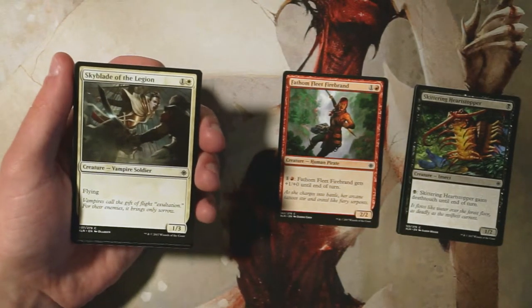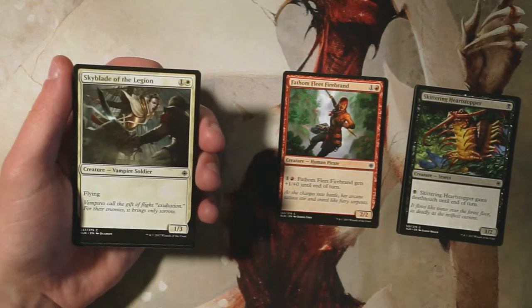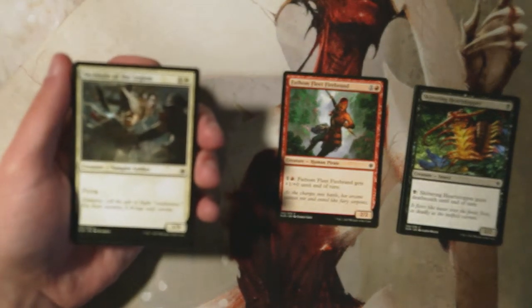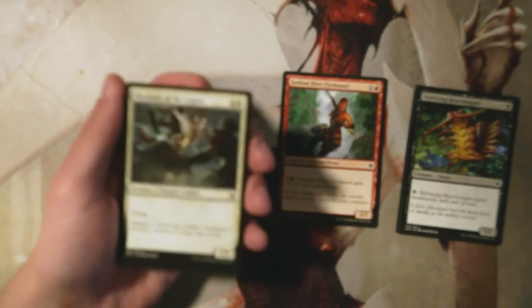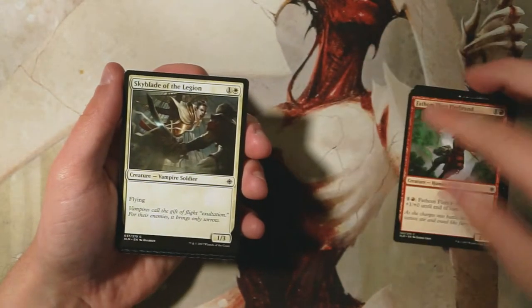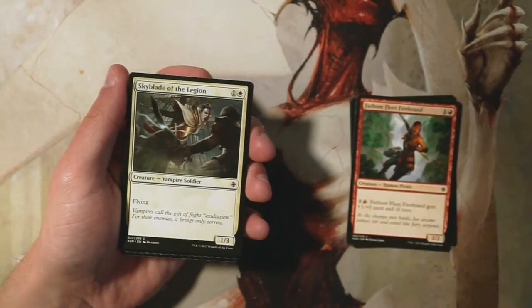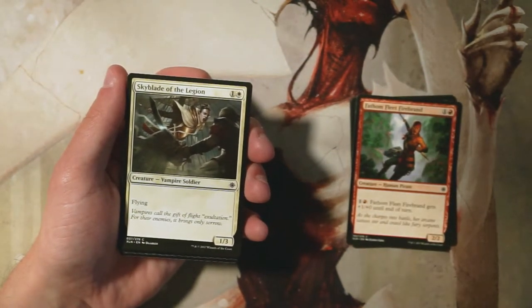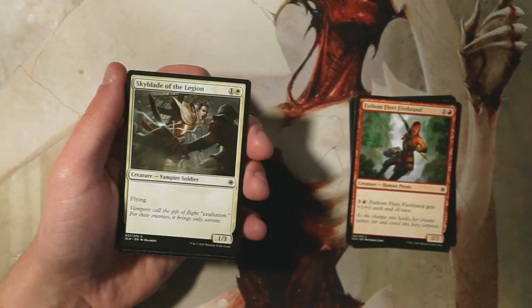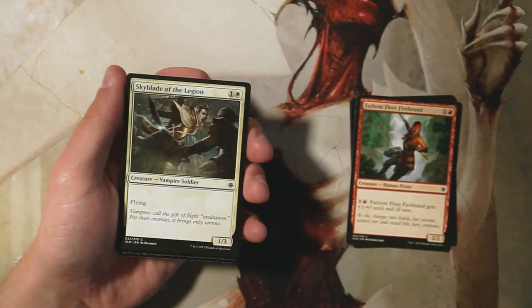Skyblade of the Legion is a 1/3 flyer for one and a white. This is just a perfectly okay two-drop — it's not amazing. It is a flyer so ideally it gets in for a little extra damage, but 1/3s tend to be good stall cards and not the best long-term. In this case it's just kind of okay.